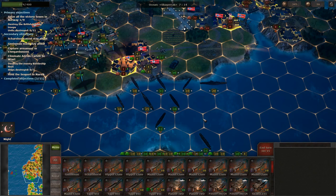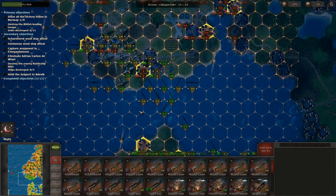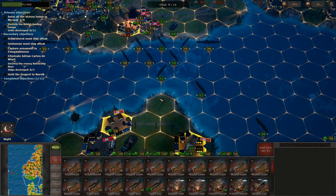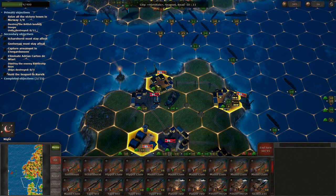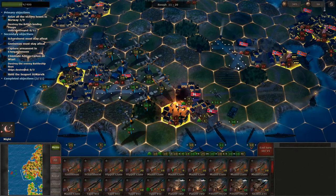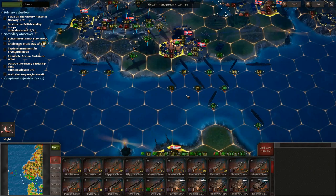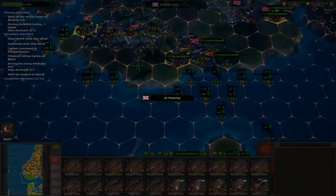Hey, what's up guys, I'm Praetorian and welcome back to Strategic Mind Blitzkrieg in the Invasion of Norway scenario. In the last episode we knocked out the first three turns, leaving off here on the night turn where we just need to hit the end turn button. So far things have been going much better compared to my practice run in every factor with the exception of one.